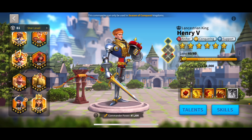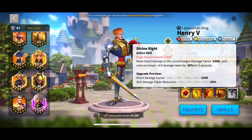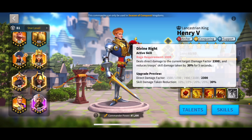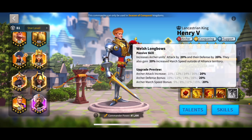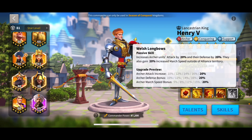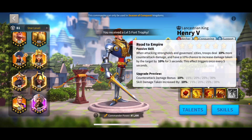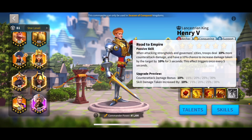For Henry V, his first skill deals a 2300 damage factor to the current target. His second skill causes your troops to take 30% less skill damage for 5 seconds, increases archer attack by 20%, archer defense by 20%, and increases march speed by 20% when outside of alliance territory. His third skill gives 30% counterattack at all times, and the target you are hitting takes 30% increased skill damage for three seconds, triggering every five seconds.